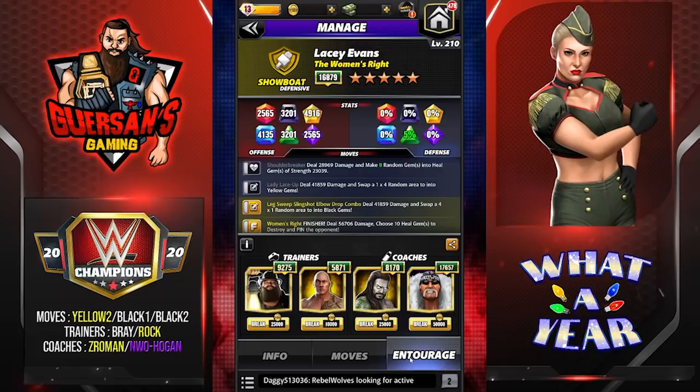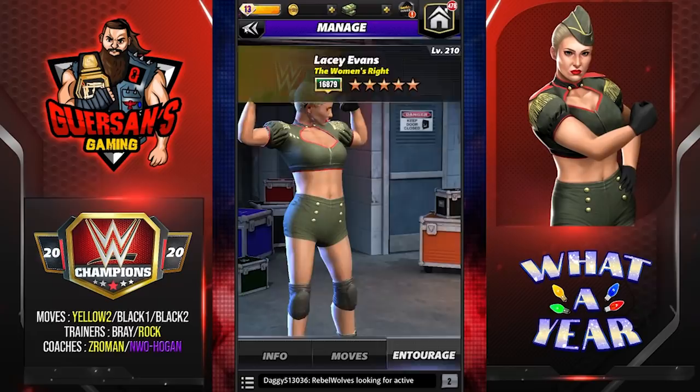Could be using Mankind to have heal gems do more, but I'm taking Rock because my Mankind is too low-level to create bigger ones and the extra one. I'd rather have eight than four. Also putting Zombie Roman in there mainly to help getting out of pins since she's a showboat. And Hollywood Ogun to help with MP of any colors. Could use Brutus if facing someone with a submission, but I know Ronda doesn't have one, so let's try with this.